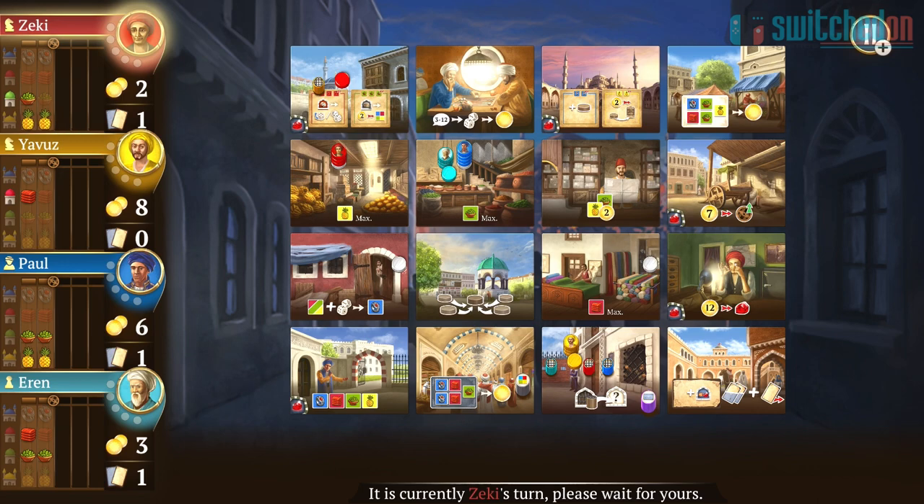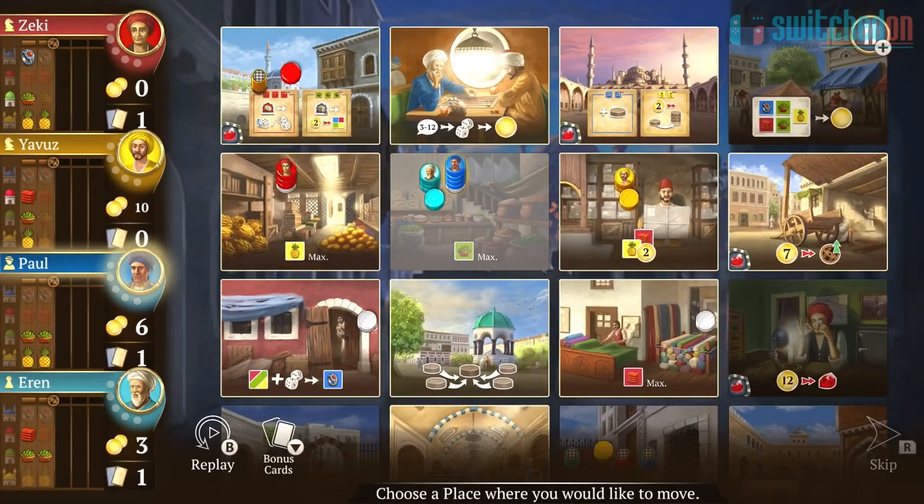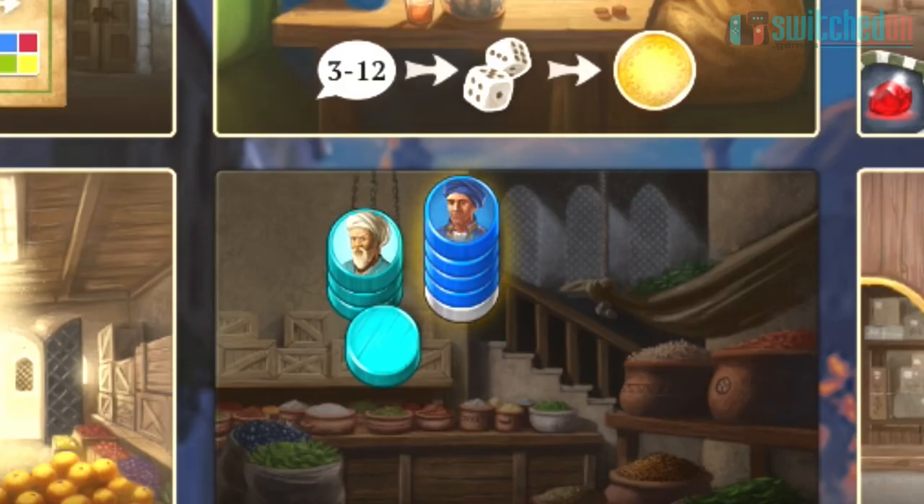The game itself takes place on a grid of tiles, each representing a location in Istanbul — from marketplaces, gambling dens, jewellers, even a jail. Players have a stack of five counters, with the topmost being their character, along with four other assistants underneath.